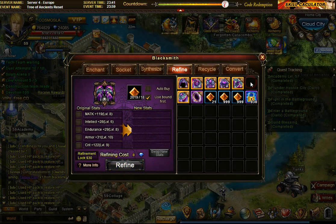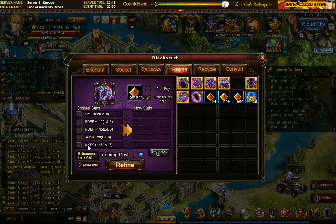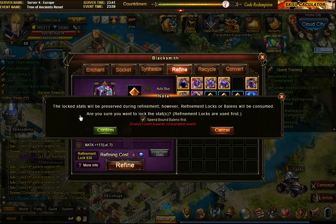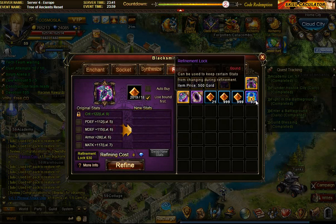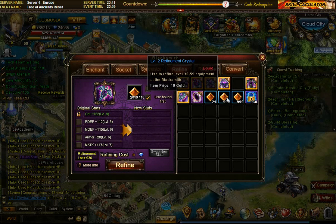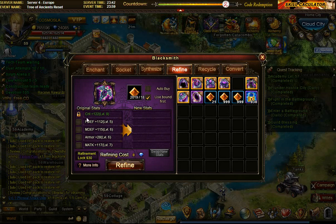Coming back to refining, I want to fix the weapon first. On the weapon I have magic attack - I could lose the magic defense, that wouldn't be a problem. I have enough refinement crystals. The critical is at level 9, so I'll block it. When you block it, it says you'll either pay in balance or use a refinement lock. I'll confirm that because I have refinement locks ready. Refinement locks you can find a lot in jewel hunt - before they weren't available at all, and now we have them.